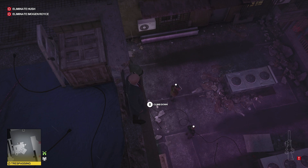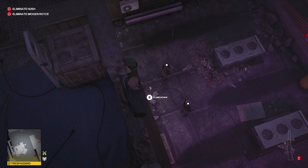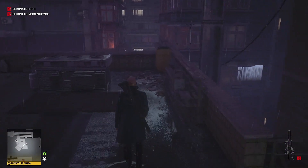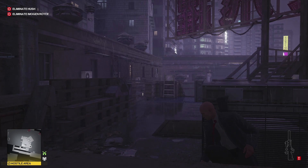Eventually the guards will start talking to each other and come up the stairs to where you are. It wasn't until I tried to move forwards that they started talking — it just seems to take such a long time for anything to happen. What we'll do is crouch down behind this air conditioning unit and wait. One of the guards is going to walk directly towards us and we can just do the corner subdue. Keep an eye on your minimap and eventually they will come to the top.